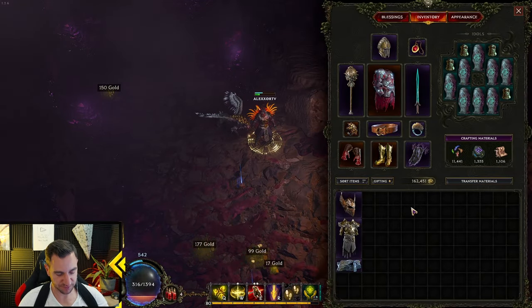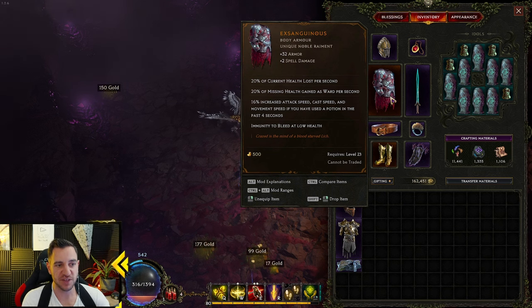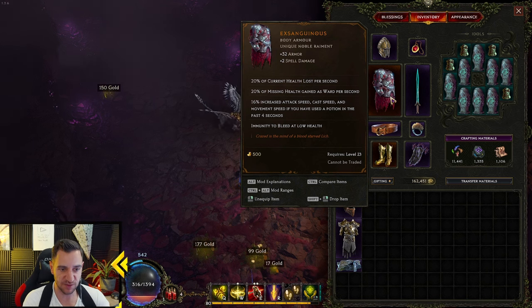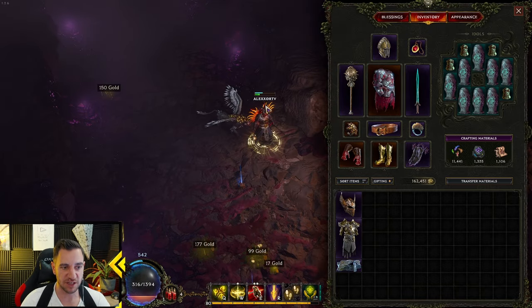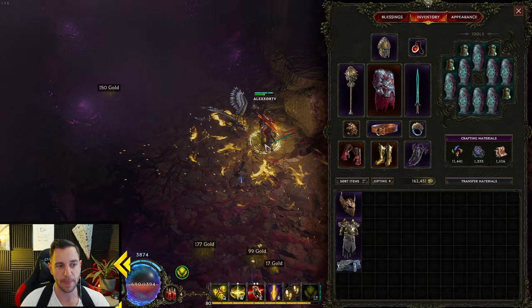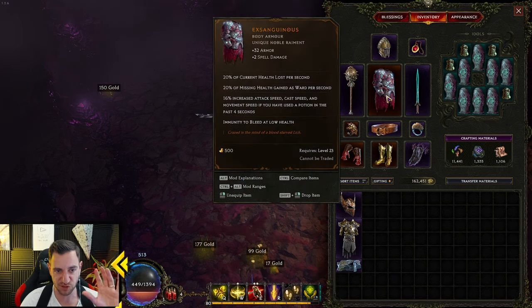You really only need one unique for this build — I have a bunch more, but you really only need one: this one — Exsanguinous. Sadly the game is still in a state where this armor is the best armor in the entire game. Even holy Paladins run this necromancy Acolyte evil lich armor, because it's still the best — just what it is. Especially with this build, because this is what keeps your health low all the time. This is the key for this build: it keeps your health low. So if you heal yourself, you gain ward a ton, because you're constantly healing yourself. And your Divine Bolts are cast all the time, because the Divine Bolt is only cast if you actually heal yourself — if you're at full health it doesn't cast. So this absolutely supercharges this build — you have to have this, there's no way around it.